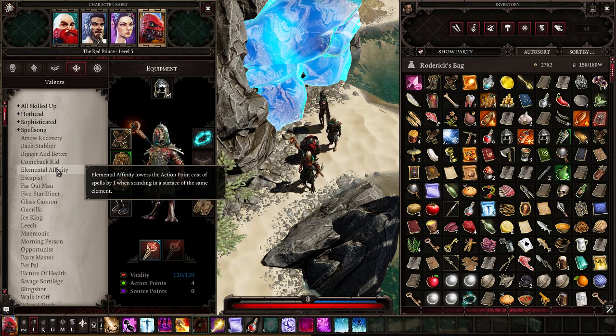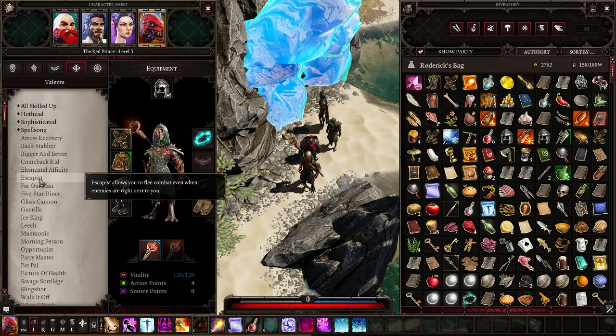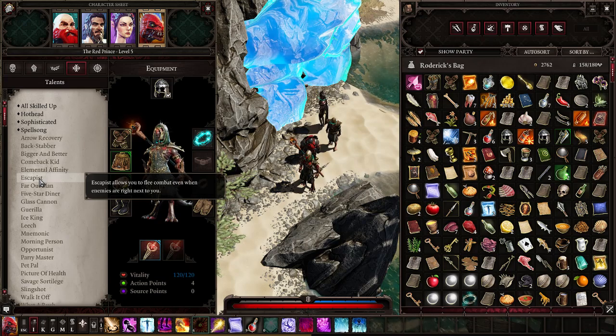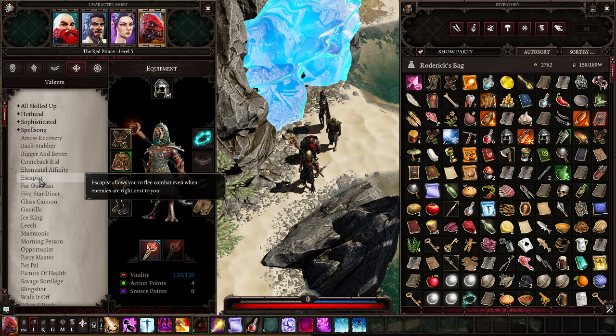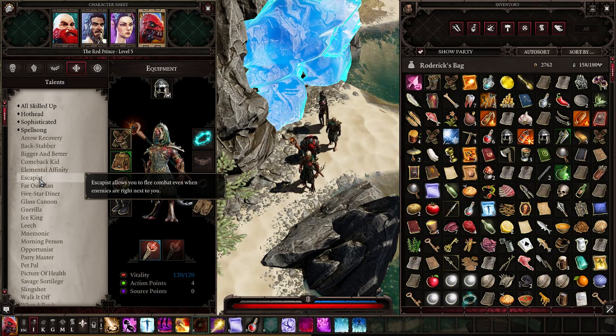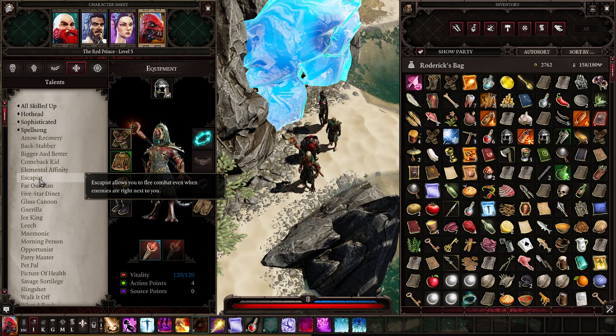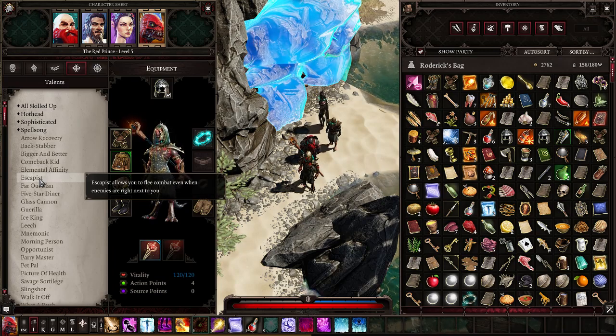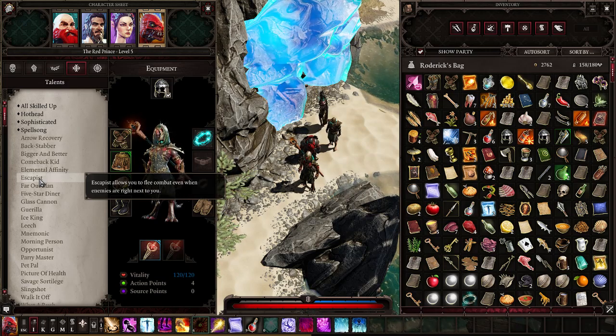Escapist allows you to flee combat even when enemies are right next to you. This is only for hardcore players who want to play on the hardest difficulty with one life — on that difficulty, there is no other way to play the game. For regular players, it is not needed at all.